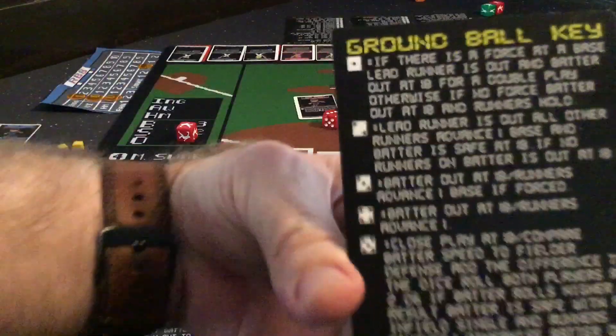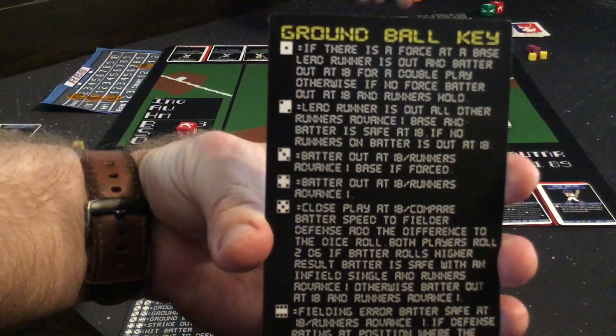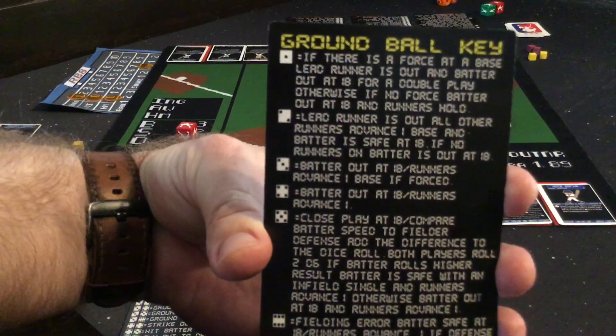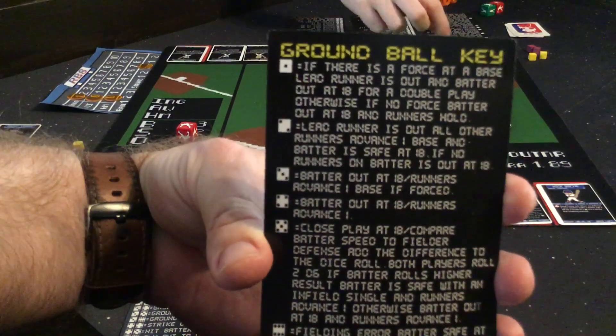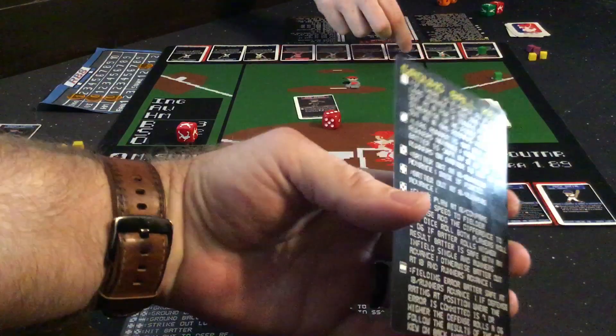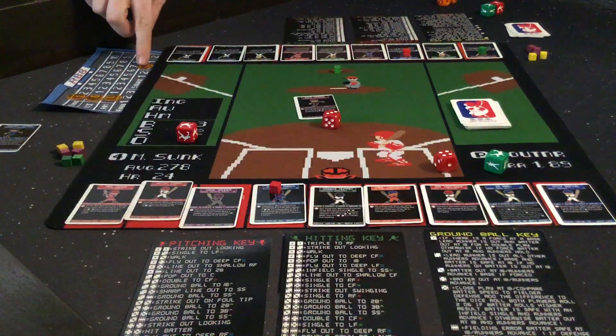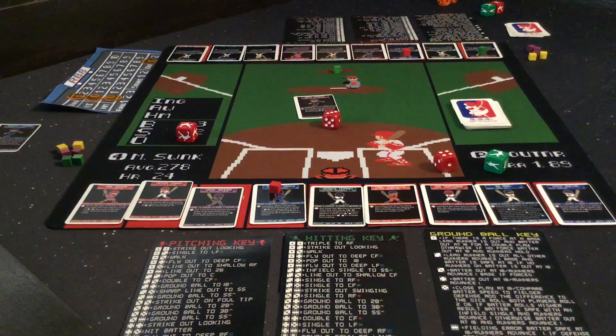He rolled a 4. On the ground ball key, a 4 is batter out at first base, but if he has runners on — which he does — they will advance 1. So he did move the runner up; it wasn't the worst ground ball result. We are now at 1 out. He moved his runner cube up to second base.